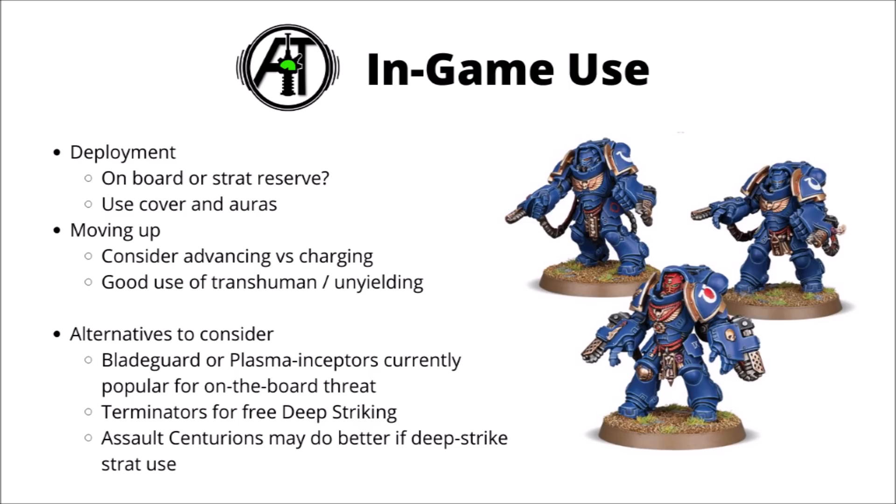They are a bit more liable to being kited given their slow speed, and I'd certainly aim to make use of cover — whether light cover for +1 to saves, or being completely out of line of sight on the ground floor of a Ruin. When moving up the board, I'd strongly consider advancing each turn, as it might get you in range with Flamers or Bolters, or give the best chance of reaching an objective or making a charge next turn. I'd aim to stomp them up the board alongside character support, using Transhuman Physiology or Unyielding in the Face of the Foe to keep them alive long enough to charge.